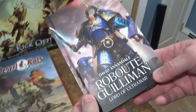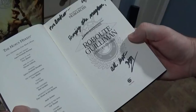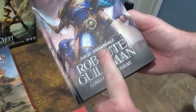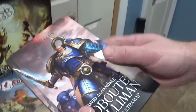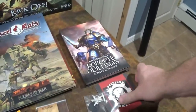My favorite Primarch is Robert Guilliman - check this out! It's signed by the man who wrote the book, David Annandale. And David Annandale is going to write some Warpath and Deadzone books, so I'm really excited - I love Black Library, and now they're going to start writing in our universe.